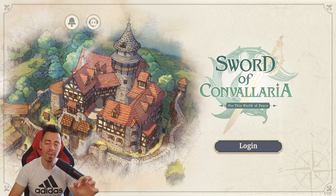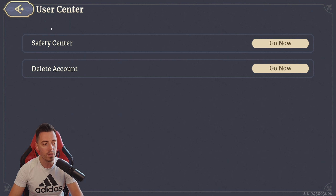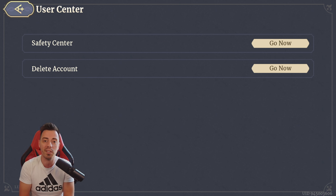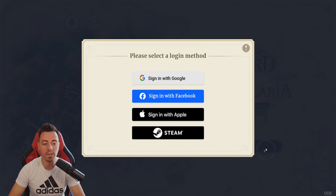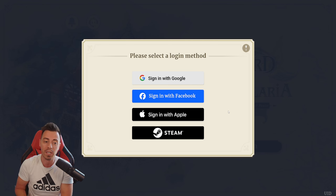There is something really important to have in mind before starting your journey if you are planning to re-roll. When you log into the game, you have a button to delete your account, but if you do that it's gonna take 15 days. So you can't reuse that account to re-roll and are forced to use another account. You can log into the game using four different methods: Google, Facebook, Apple, and Steam. There are no guest accounts, which means if you want to re-roll you're gonna need multiple types of accounts.